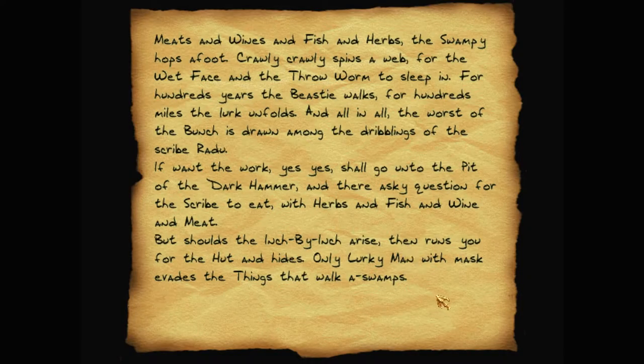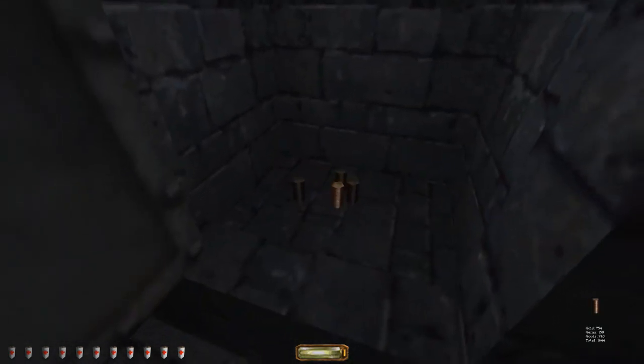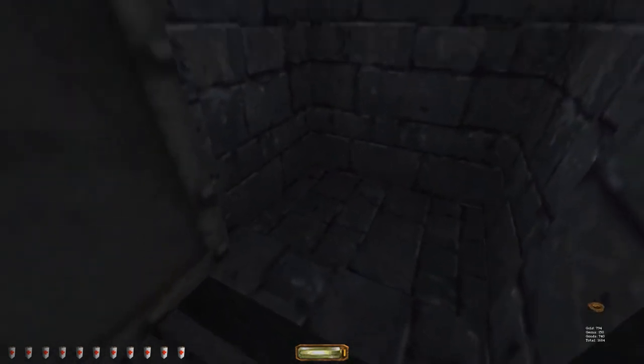'Meats and wines and fish and herbs — the swampy hops a foot, crawly crawly spins a web for the wet face. The throw worm to sleep for hundreds of years, the beastie walks for hundreds of miles. The lurk unfolds and only the lower west of the bunch is drawn among the dribblings of the scribe Radu. If want the work, yes, shall go on to the pit of the dark hammer and there ask a question for the scribe. But should the inch by inch arise and run you for the hut — only a lucky man with mask evades the things that walk the swamps.' Even the pagans have trouble with the things from the swamps.